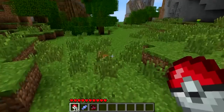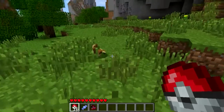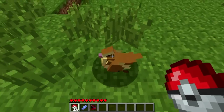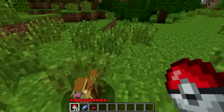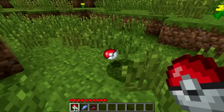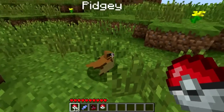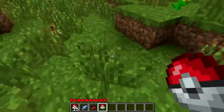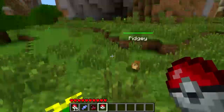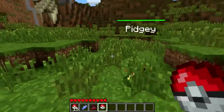I've never really used Too Many Items before - this thing here you can turn it off and on. Anyway, I'm going to capture this cute little Pokemon with this Pokeball. You right-click. You can see the shadow - it actually kind of glitches a bit. That makes a great noise. The shadow actually continues on while you're capturing him. It's not a big deal, but you can see it's a Pidgey.